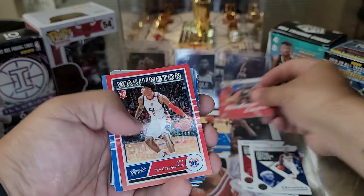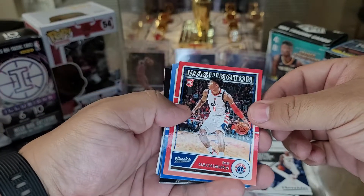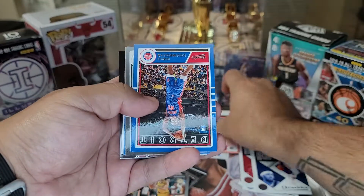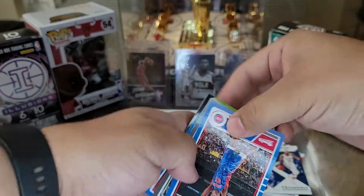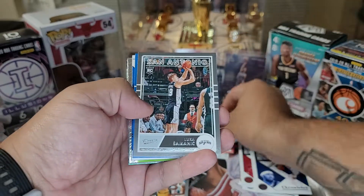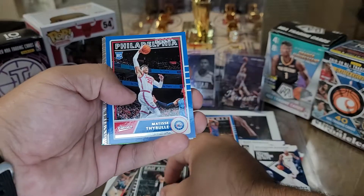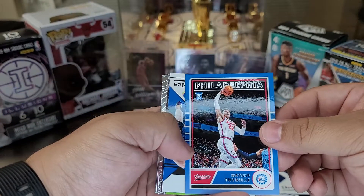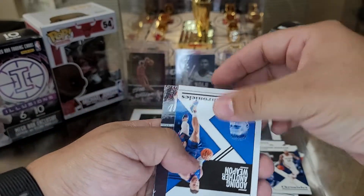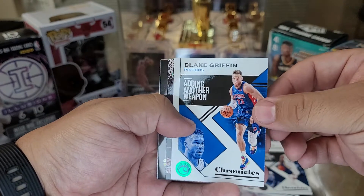Alright, we got the classics now. Looks like the exclusive hanger box. Rui — which is nice. Sekou — nice. And we have a Luka. Marti Stiebel — pretty nice.